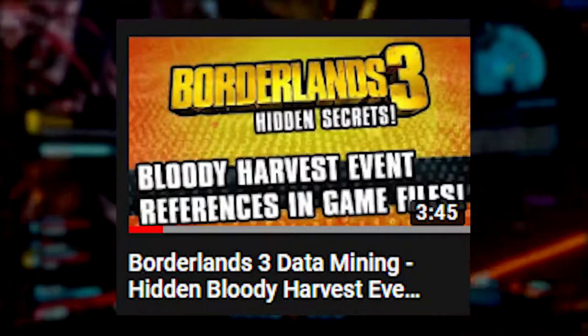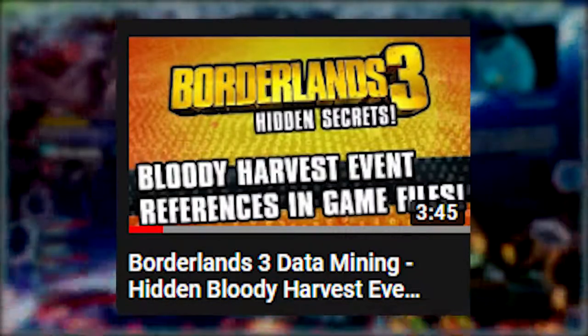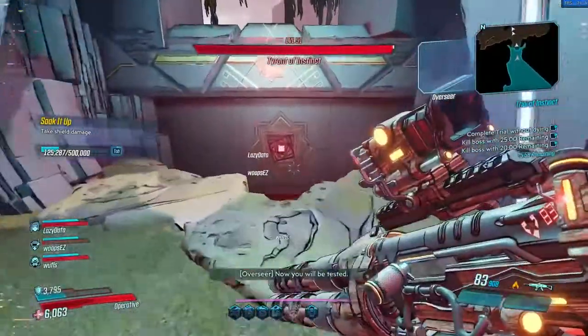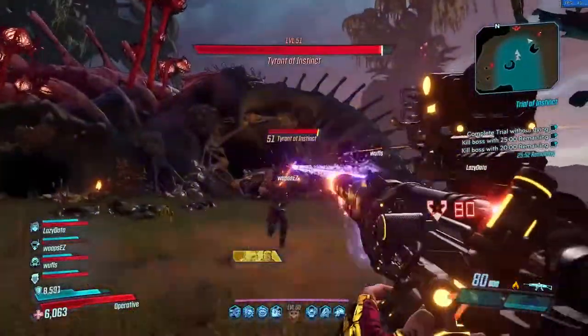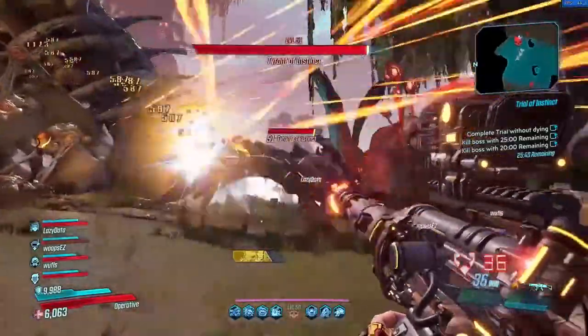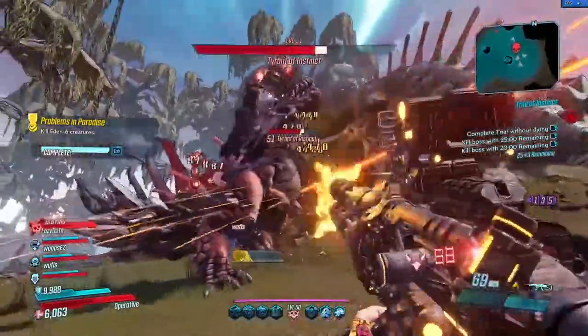Speaking of the Bloody Harvest event, some information was datamined by a fella called Stephen Chapman. There's a quick 4-minute video going over everything they've found so far, so go check it out. The most interesting thing is some Balex voice lines now that he's in the AI of your ship — we're going to be hearing Ice-T say things like 'It's the Bloody Harvest, I want to see costumes, slutty robots, slutty vault monsters.' There's also some bits and pieces on new heads, new weapon trinkets, new cosmetics, and a couple of new enemies. No doubt we're going to get dates and times and hear more about it tomorrow.